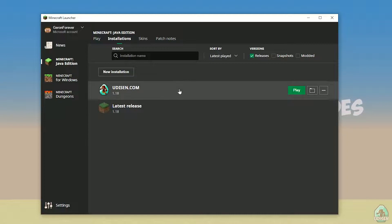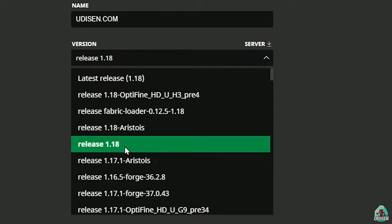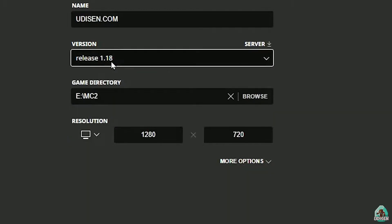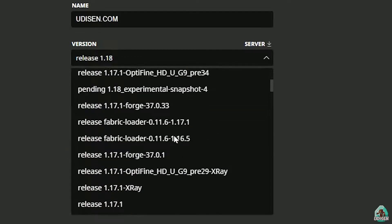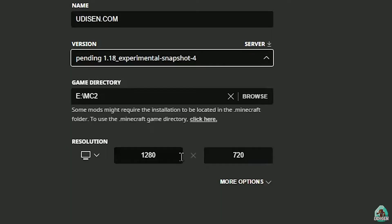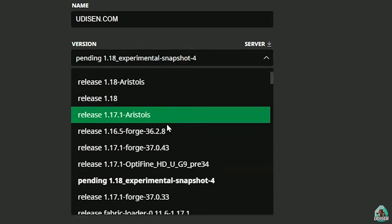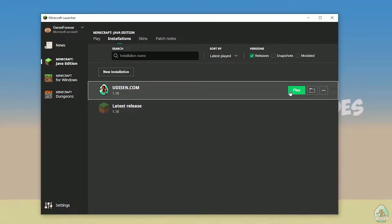After that, press the mouse button on the version dropdown, and this list with version names will appear. Find the right version. If you want Minecraft 1.18, choose release 1.18. If you want 1.18.1, find release 1.18.1, and so on. I hope you understand the principle. After that, press the save button and press the play button.